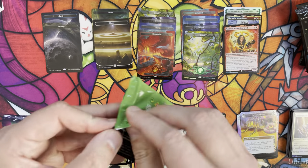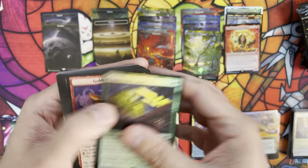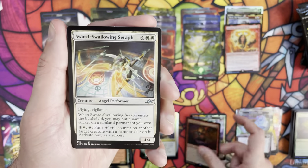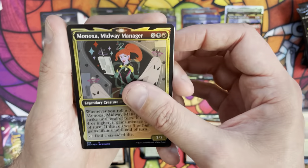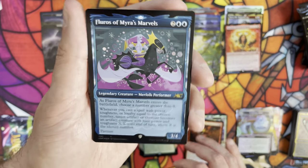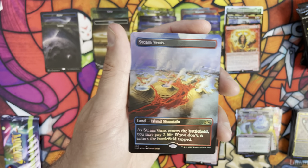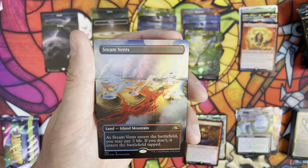Halfway through the box - no shock lands yet, no galaxy foil shock land yet, but we have half a box to go and that's our focus. Galaxy questing for the galaxy foil shock lands. Pack seven: Carnival Barker, Sword Swallowing Serif, Ignacio of Myra's Marvels, Monaxa Midway Manager again in pack foil, As Luck Would Have It in the throwback slot, Fluoros of Myra's Marvels in galaxy foil - looks pretty cool with that showcase variant. Then - hey, very nice! I am not going to complain about seeing a shock land. That is a Steam Vents - an awesome, awesome hit!